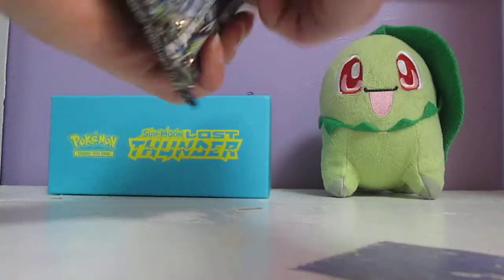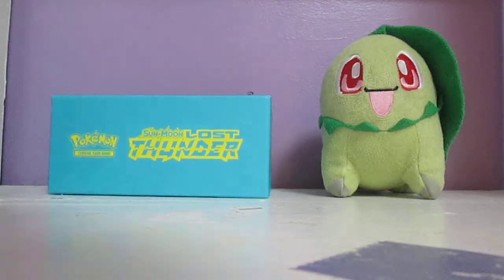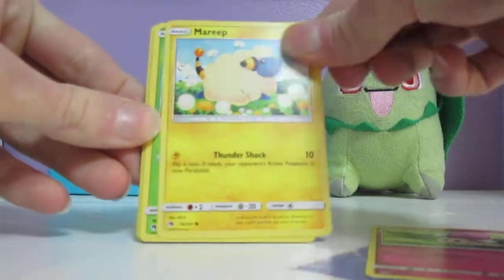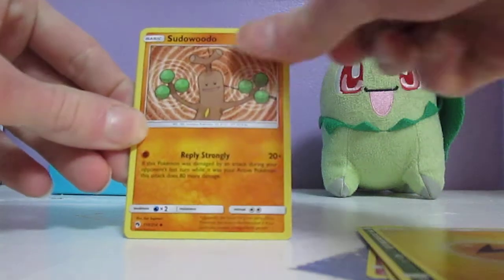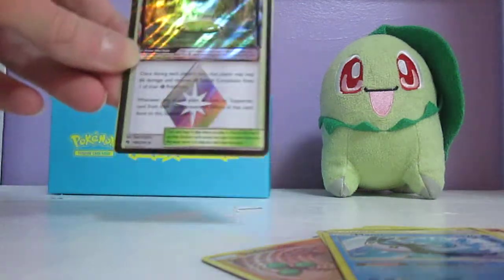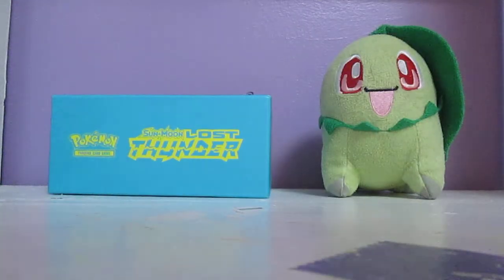Onto a Lugia pack. This pack starts off with a Morlal, Mareep, Worm Pull, Jigglypuff, Alolan Meowth, Lightning Energy, Sudowoodo, Choice Helmet, Mantine, Life Force, Prism Star — there we go. Two packs in a row we got an Ultra Rare. I do count Prism Stars as Ultra Rares, personally. And we got an Electivire.